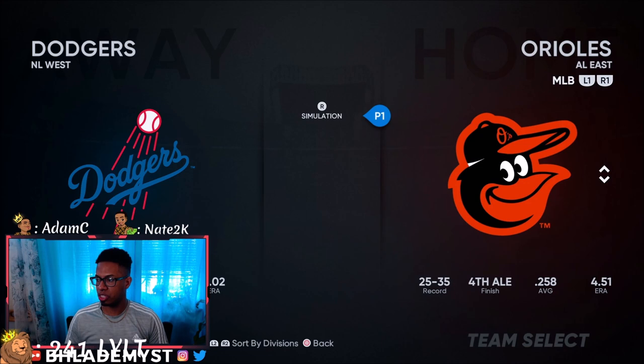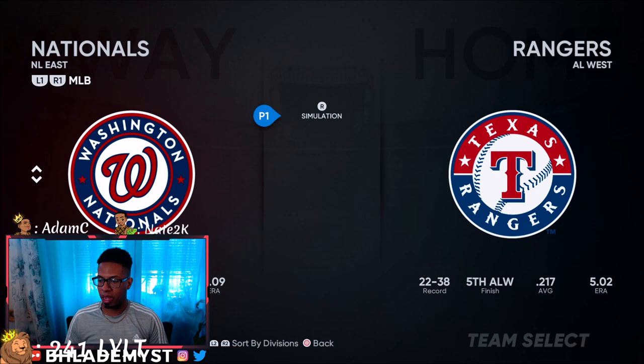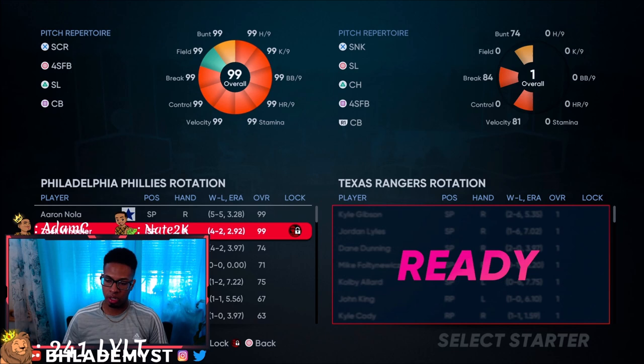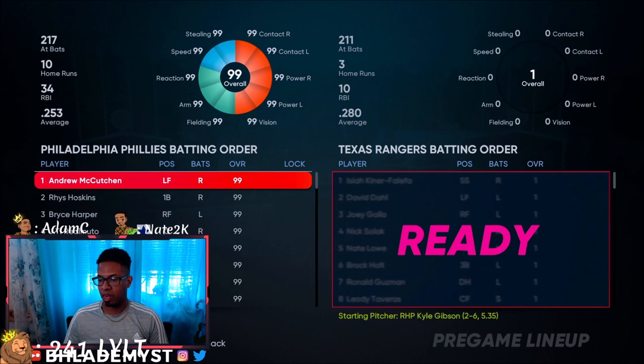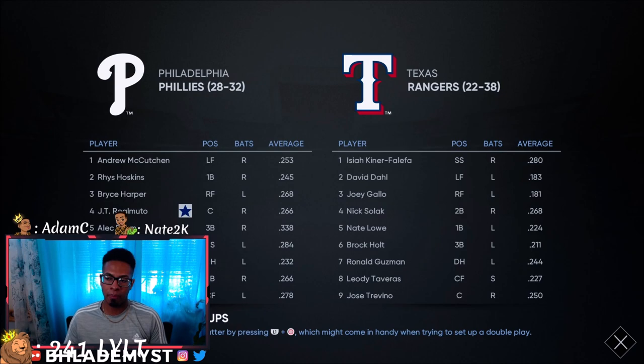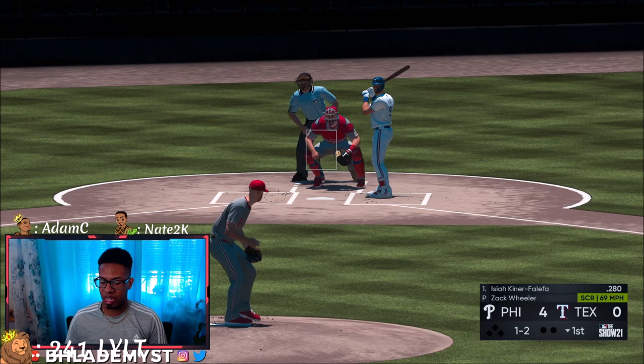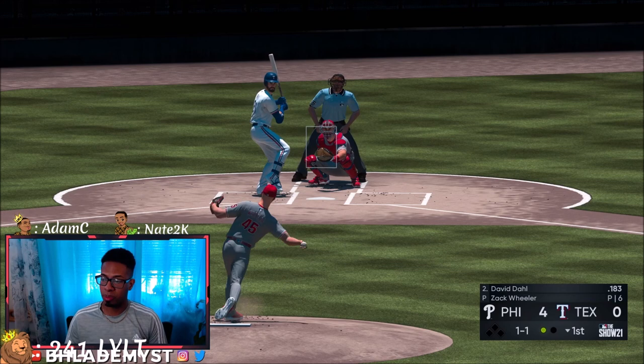We're going back to the Phillies — go to Road, select Forbes Field again, turn Quick Counts on, and press R2 on Zach Wheeler to player lock him. Once you see that icon, he is player locked. We simply advance into the game. Each game should take you at most six minutes.